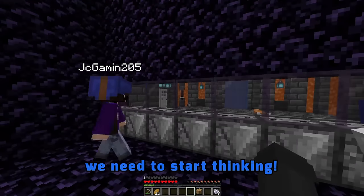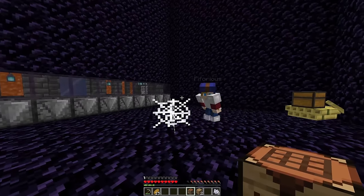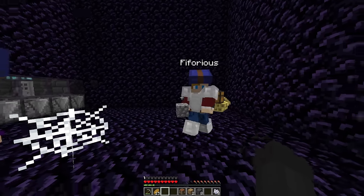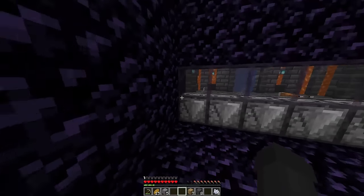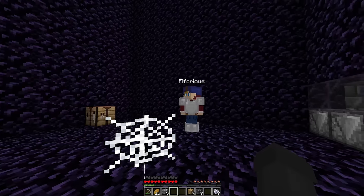Stop being worried — we need to start thinking of ways to get out of there now! I'm gonna start by mining down this tower! We need a crafting table! I got the crafting table — drop me everything you have and I'll see what we can do! I got nothing, man — I'm useless in this situation! We only need one iron to make a sticky piston and then we can pull the observer away from the glass, and I'm pretty sure that won't trigger the TNT! But guys, we're missing the iron — I only have seven nuggets!